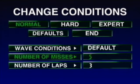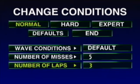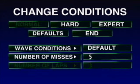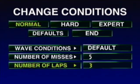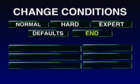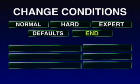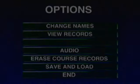You can also change the number of missed buoys — the default is five, and you can change that from a high of five to a low of one. You can also change the number of laps — the default is three and the highest is nine. You can always hit defaults to change everything back. That's pretty much what it is.